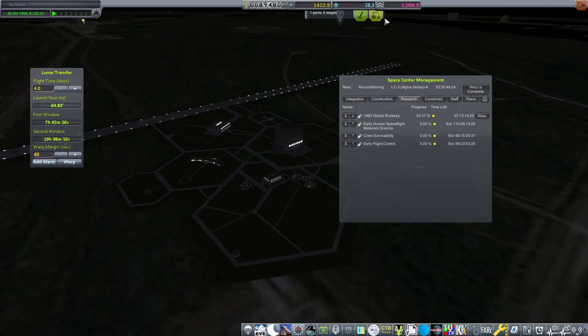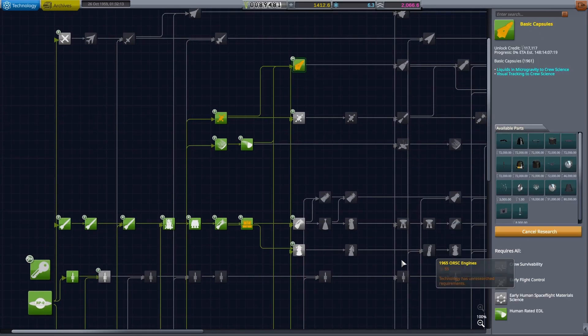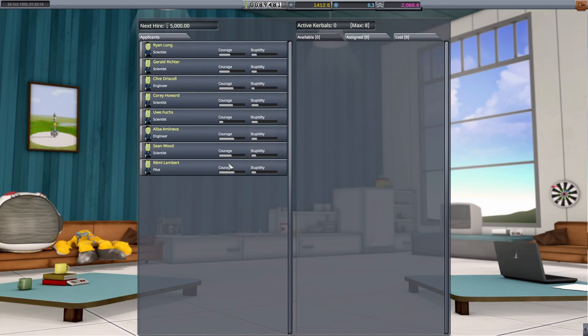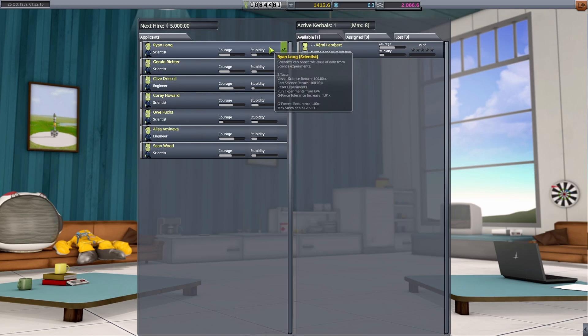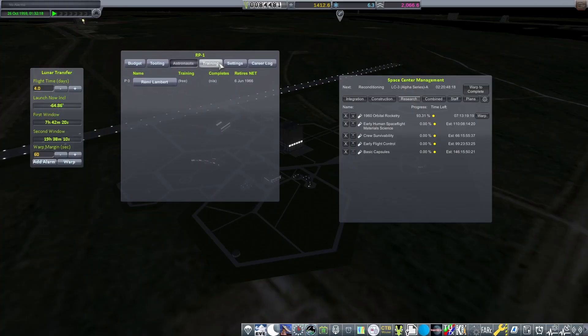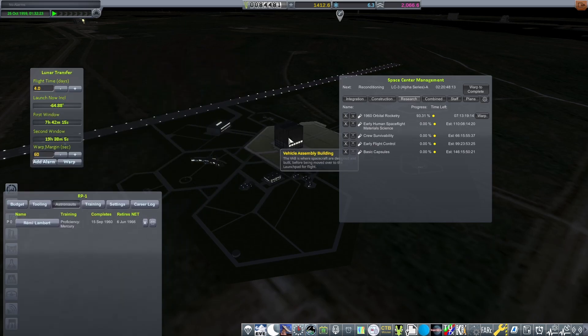I think the next imperative is figuring out lunar orbiter capability. In the meantime, we're going to research basic capsules. The first thing we're immediately going to do is hire some astronauts. Looks like Remy Lambert is going to be the lucky person sent up on our capsule, so we're going to put them into training and get our vehicle ready to go.